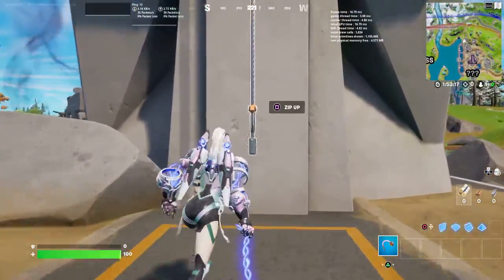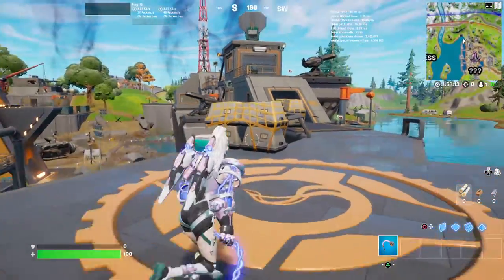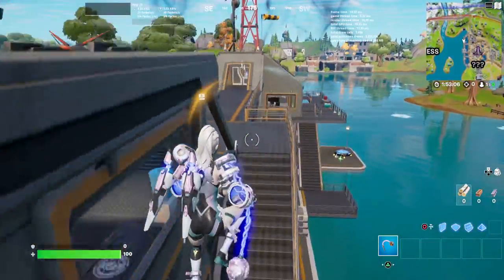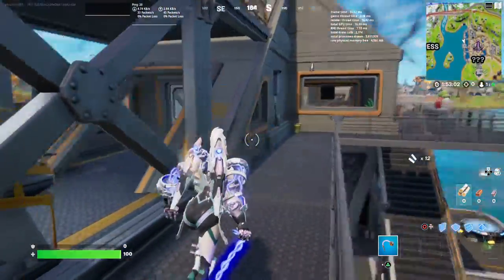It literally has the old walls here that the Authority used to have, except they look a little bit lower than before. There are IO guards here as you can see — I'm trying not to get attacked by them.